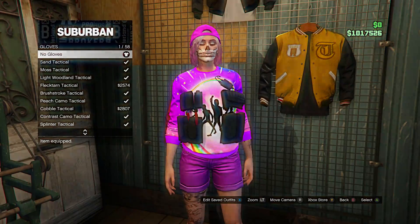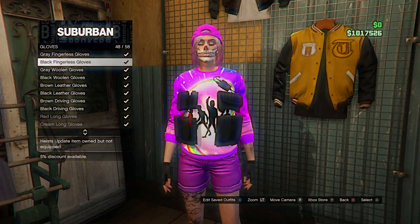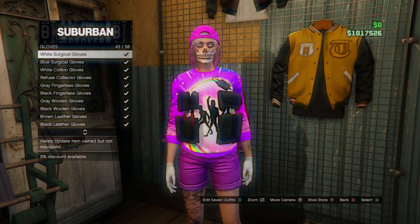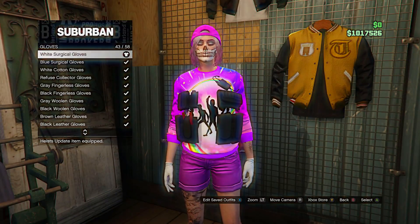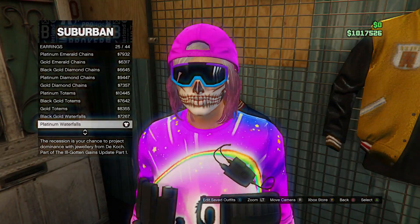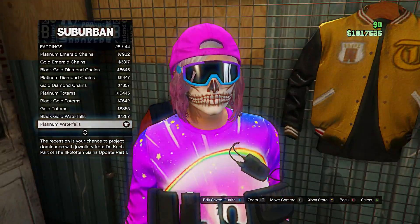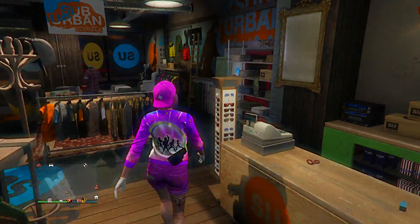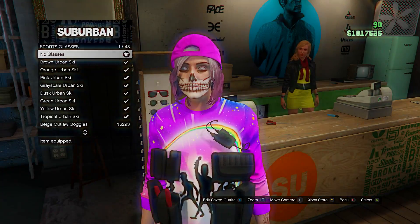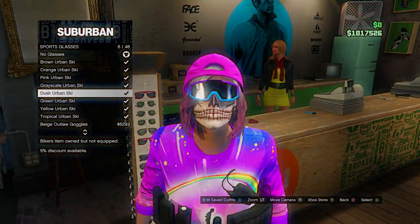For accessories, go to gloves — these white surgical gloves, scroll down to find them. For the earrings, you can use these if you want. Now go to the glasses section — sports glasses — and put on these purple and blue glasses to match the sweater.